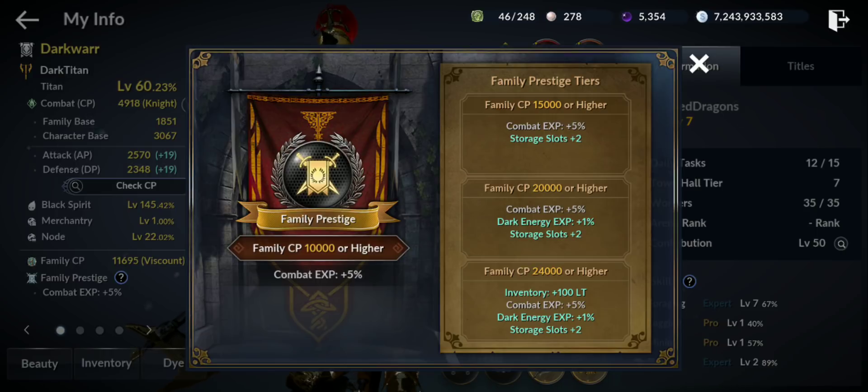At 20,000 — oh my gosh — and at 24,000, inventory LT 100. There are other tiers too. I think 24,000 is the max, but I'm not sure. To do that, it's like getting all your characters to 5K CP or so. In time this will be possible, but right now maybe 10K or 15K you can achieve.